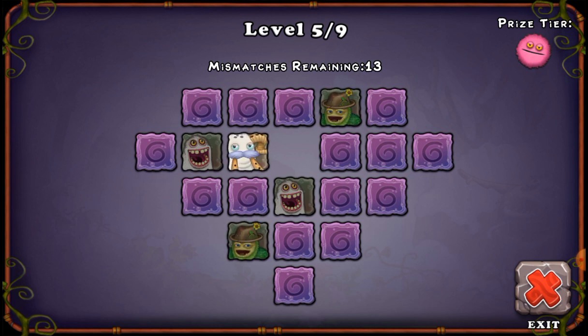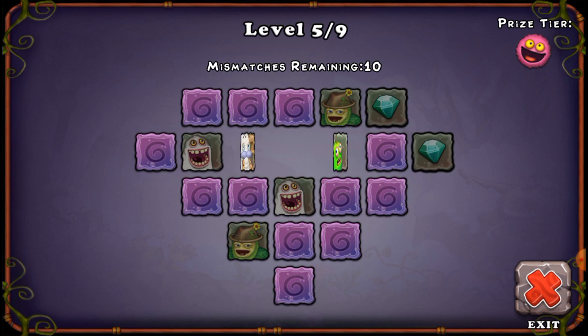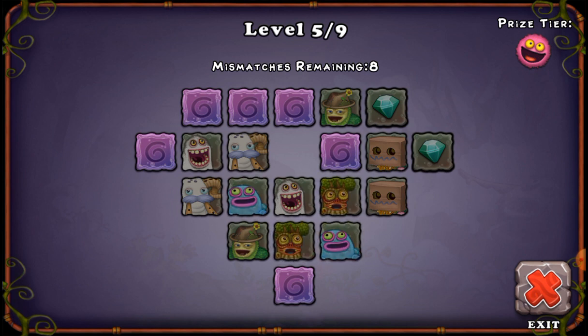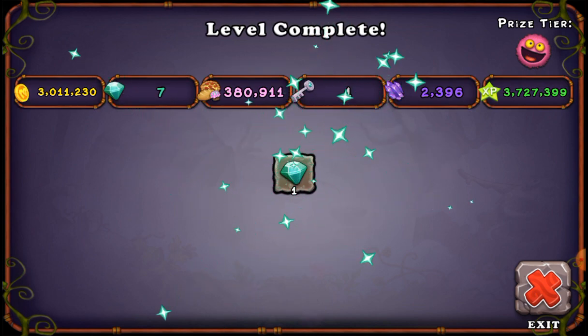I keep trying to get this mythical right here but it's not really working. There's literally two Dipsters — why is there two Dipsters?